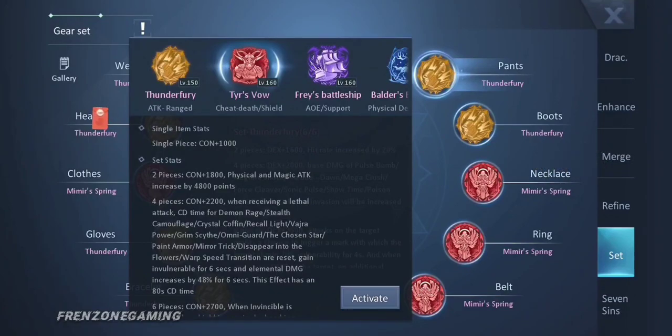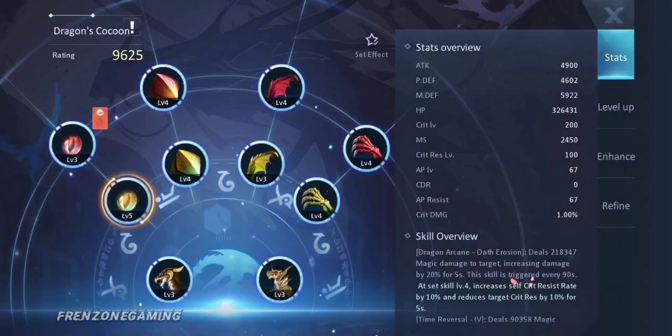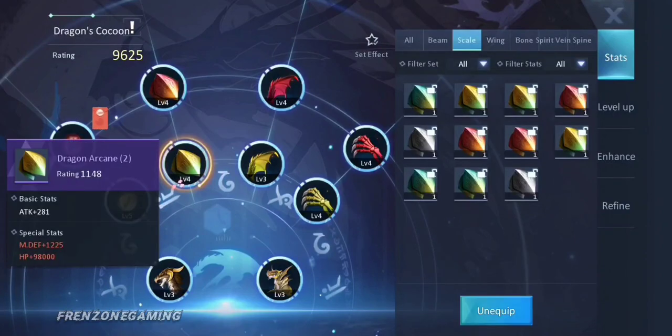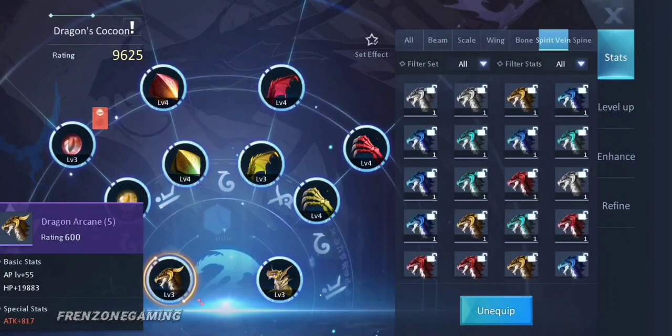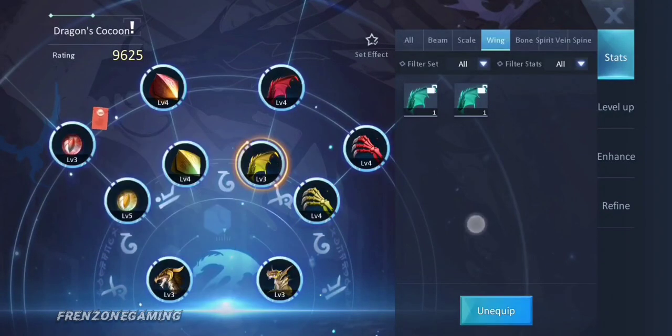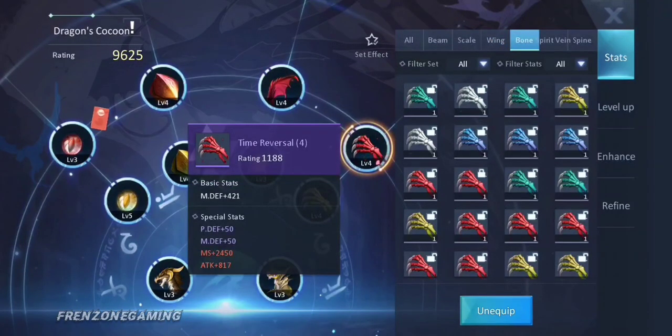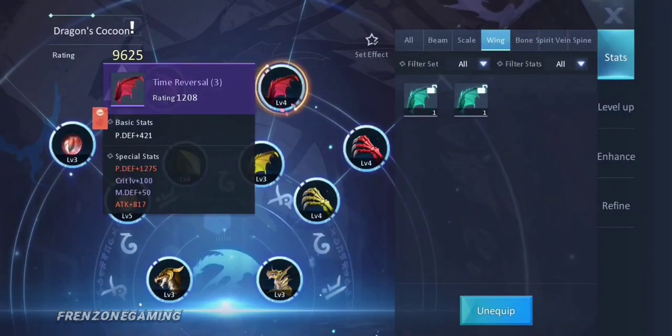For cocoons, go the DPS route with six pieces of Dragon Arcane - it increases your critical resistance and critical rate. You can add four pieces of whatever else you have. I also like the Time Reversal set, and I might switch to six pieces of that - but that's just me still thinking it over.